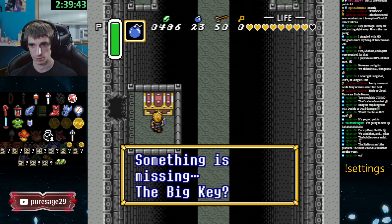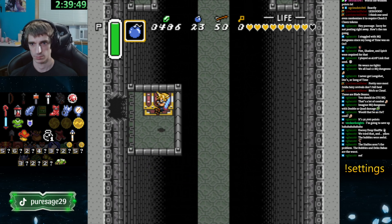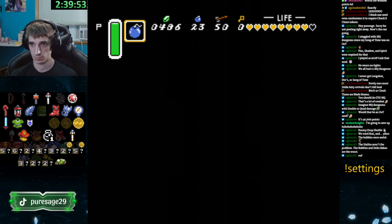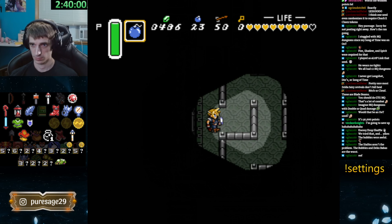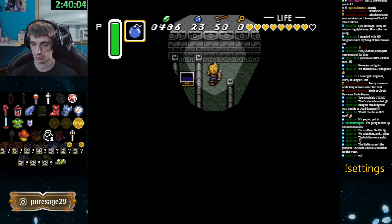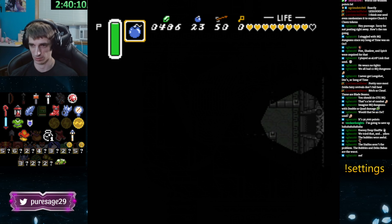Wait, did we get the big key for this? Oh no, we don't have the big key. That's okay — this is easy to come back to, because you already bombed the wall. So that path we skipped to the right in the previous room, we're just going to want to go there. There are two chests we can immediately get, and one of them could be the big key, and then we can just come back here. Assuming we can get out of this maze — there we go.